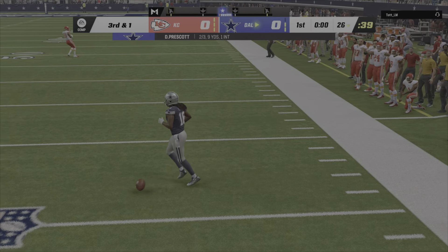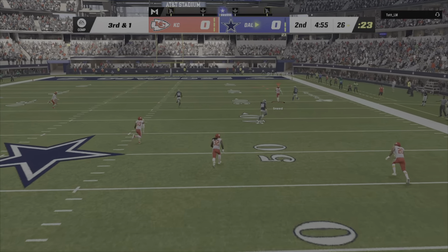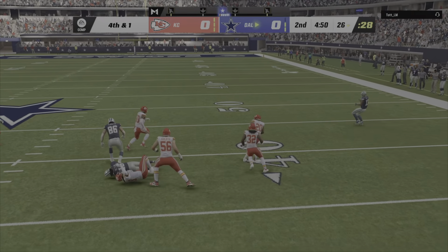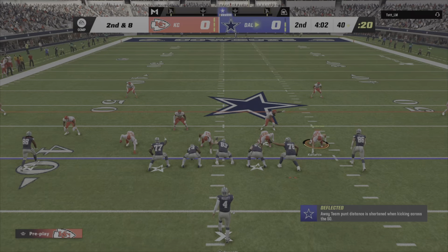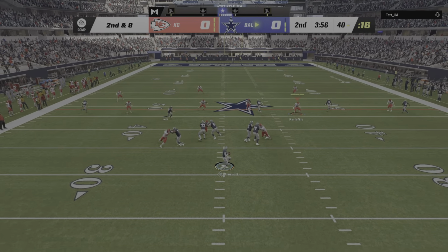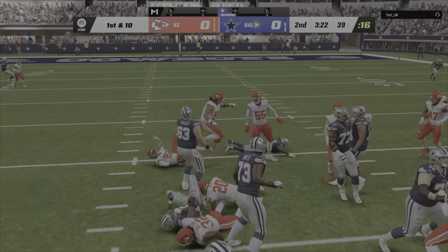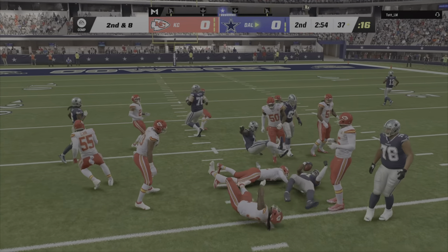Meanwhile, Dak's throw pulled in. Now Prescott fires deep for Gallup — incomplete. They loosen things up and throw it downfield to see if they can get a big play. They run straight ahead with Pollard but not much gain; they were not being moved off the line, kept their shoulders square, and gave their teammates time to fight to the ball. Prescott has his man — it's Schultz. Another first and ten. Now a shotgun handoff to Pollard; the edge of your quarterback makes it very difficult, and he'll be taken down.